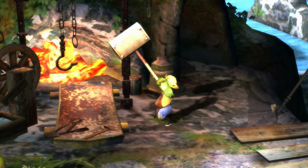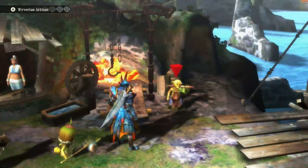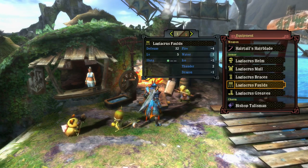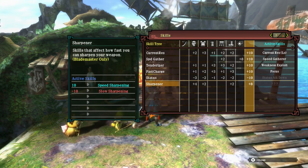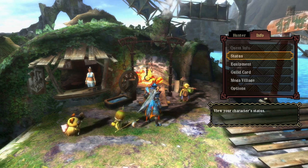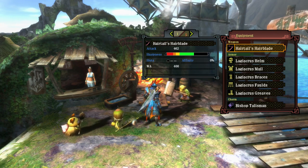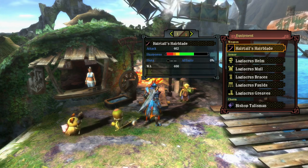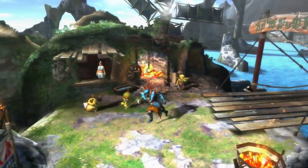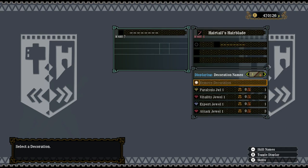So we're going to forge this weapon. Now I could have added one final piece for sharpening — as you can see I'm just one gem away to acquire it, two points. But considering its long green sharpness, I don't think that's going to be needed. It's not going to be a requirement, particularly with the Great Jaggi — it won't last too long. I could just gem it in just in case.